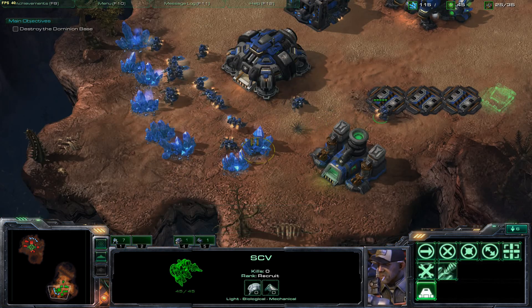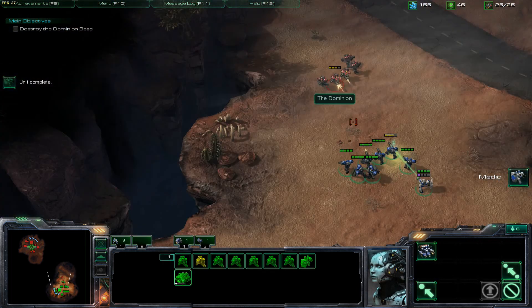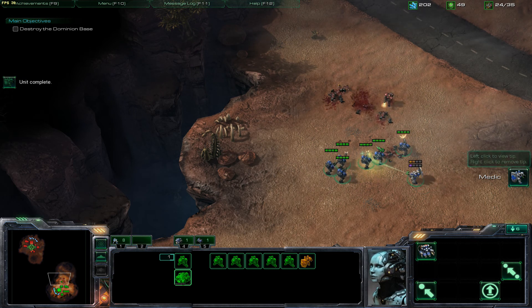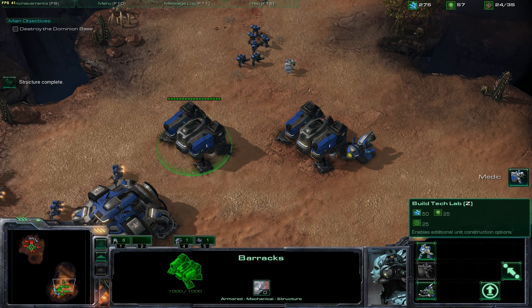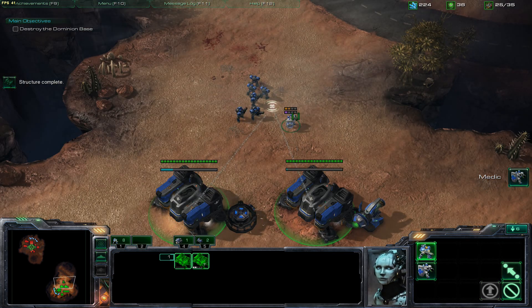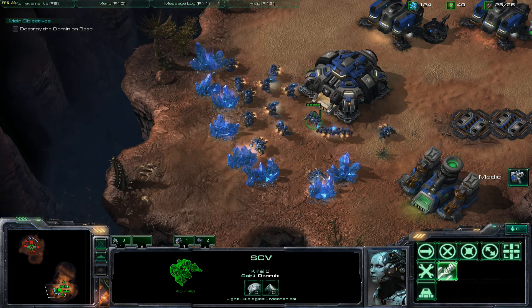You want to make sure that you're not floating resources, because floating resources can be a very bad thing. As you can see, this little medic — just one medic — ends up being tremendous in this little tiny battle. Periodically you are going to get attacked by these forces up here. It is generally not too bad. As long as you keep pumping out units, you're going to be able to deal with these small Dominion attacks on your base.